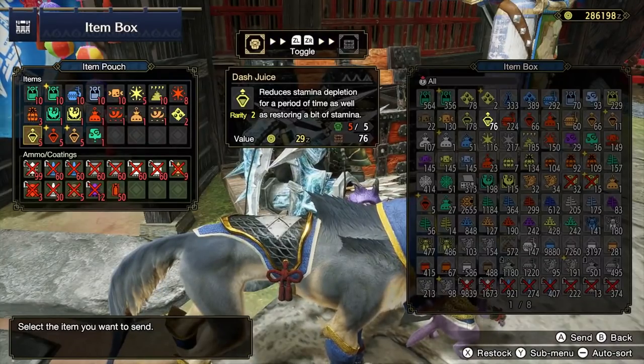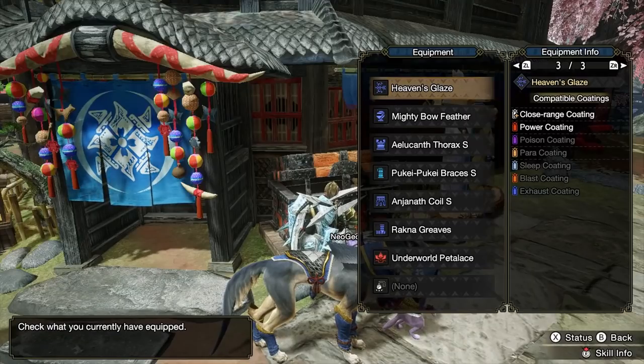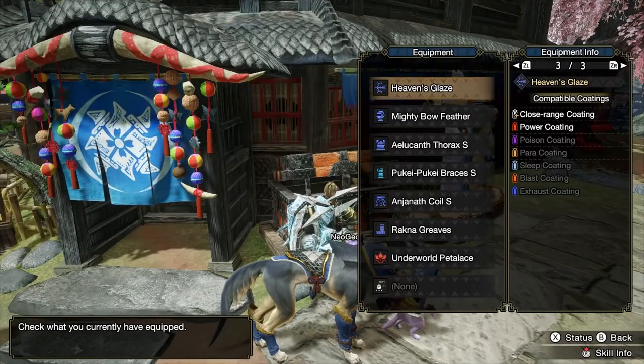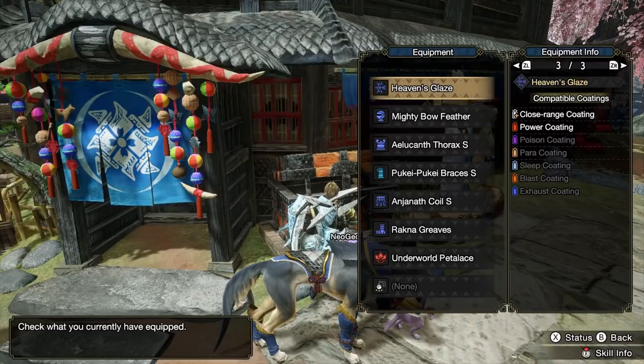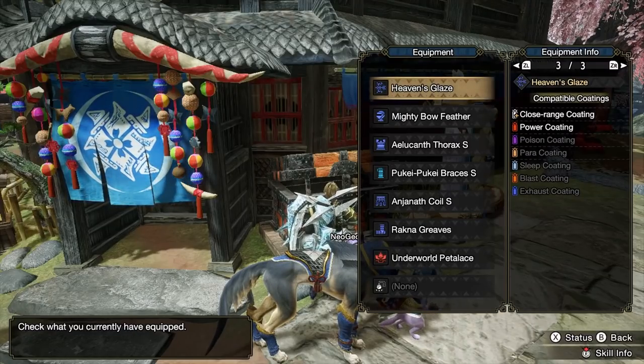You can always use Dash Juices to help alleviate some of this stamina stress as well. Also, every bow needs Power Coatings. If the bow doesn't have Power Coatings, you can immediately discount it as garbage. That's the unfortunate reality of Monster Hunter.